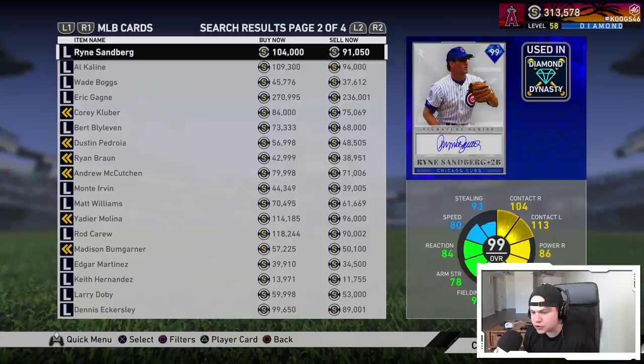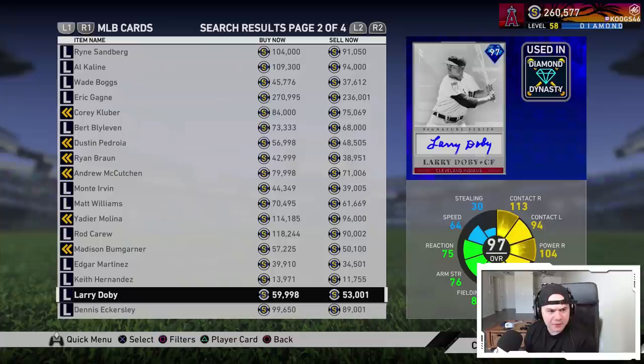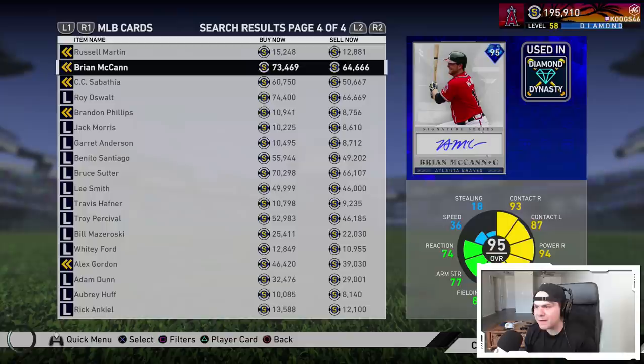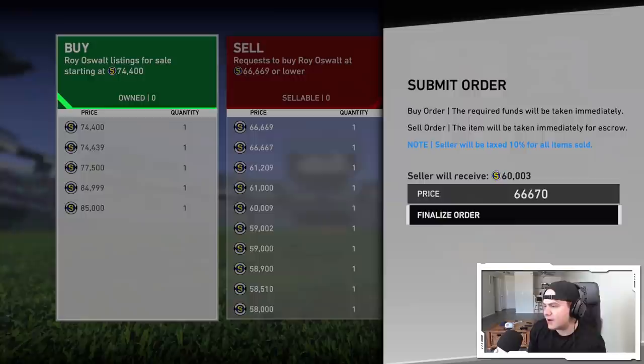Then we have Larry Doby, who should be around 53k — yep, 53k perfect. We'll put in a buy order for him at 53,001. And then we're going to move over to Brian McCann, who's about 64k — yeah, 64.6k, so we'll put in a buy order at 64,667. Last but not least, we're going to put in a buy order for Roy Oswalt, also a little bit over 66.6k — 66,670.